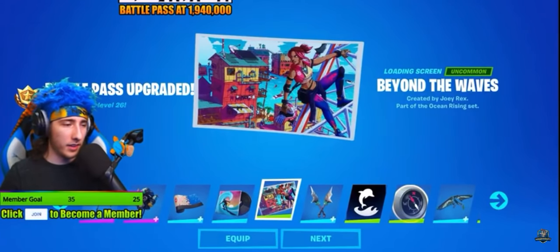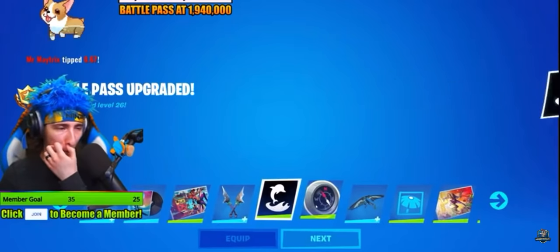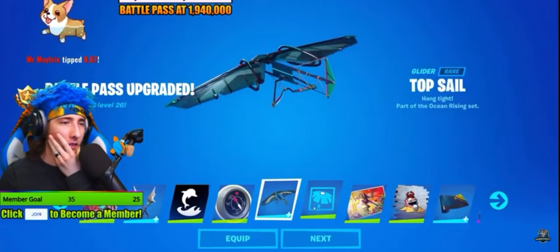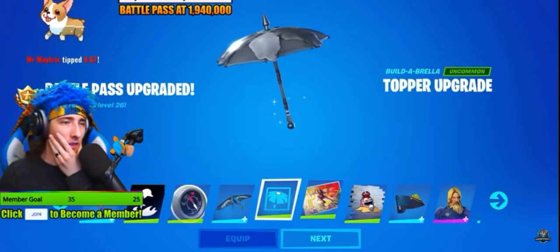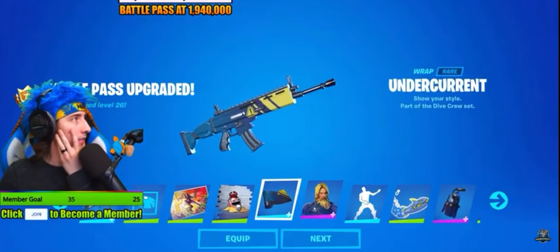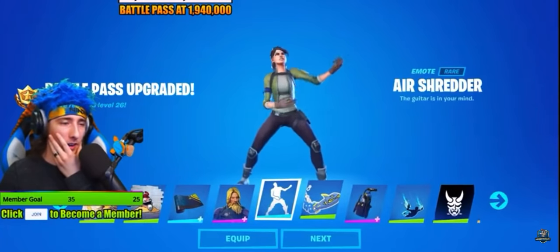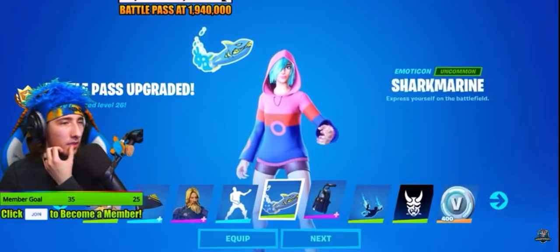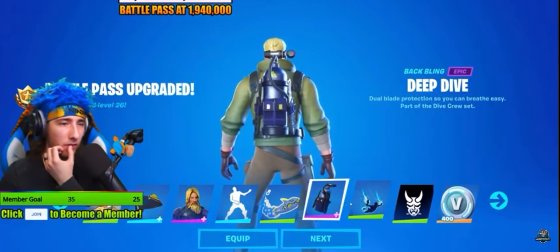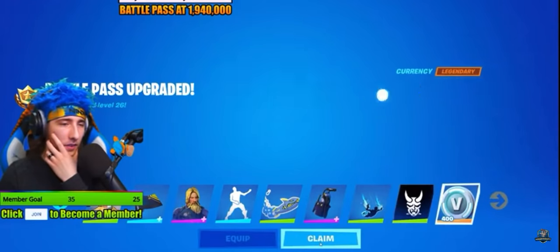Beyond the Waves — I like that, that looks sick. Equip that. Tidal Axis, looking cool. New icon for the banner. New glider. Topper upgrade — that looks cool. Undercurrent. Scuba Jonesy. Air Shredder emote. We'll give out some more battle passes here in a second. Deep Dive Crew. Waterfall — I like that one. Banner. 400 V-Bucks.